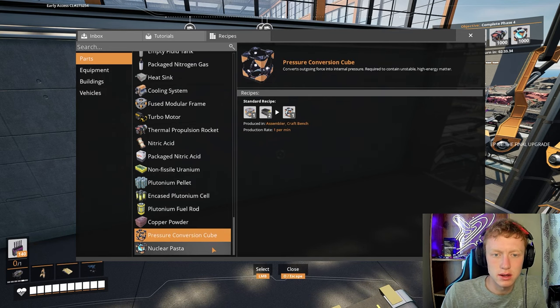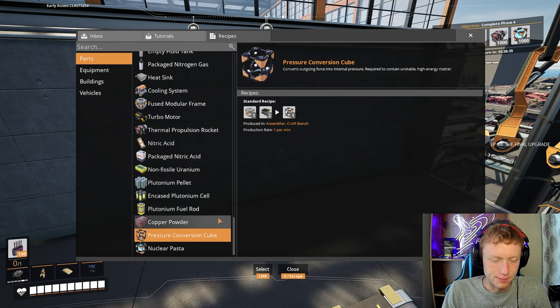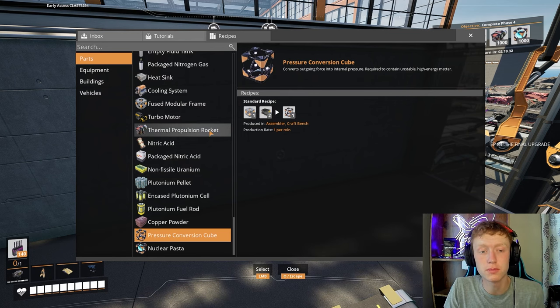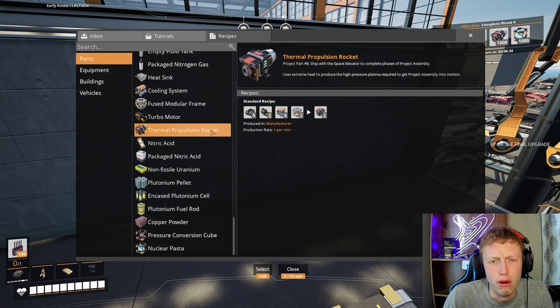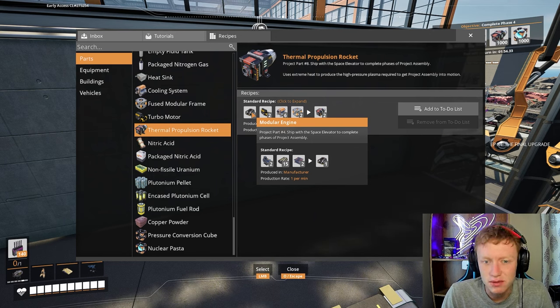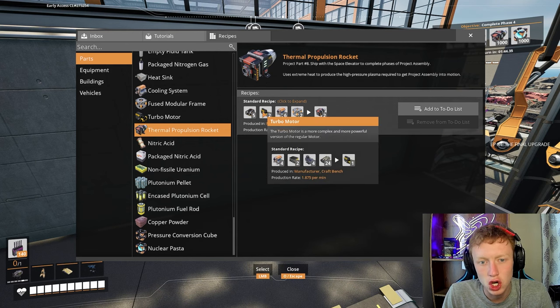Actually, it's not that bad — it's actually reasonable to a certain extent. The second thing is a thermal propulsion rocket. We need a thousand of those. This one's worse than the nuclear paste. Five modular engines — we never made a modular engine factory, we just did those manually. They're a pain in the butt, though not that bad individually. But the turbo motors is going to be awful: it requires two turbo motors per minute and those require so much.